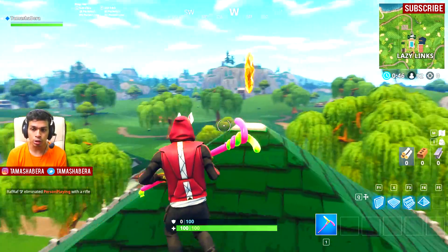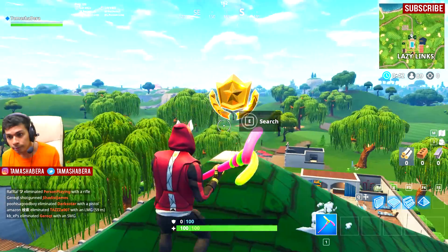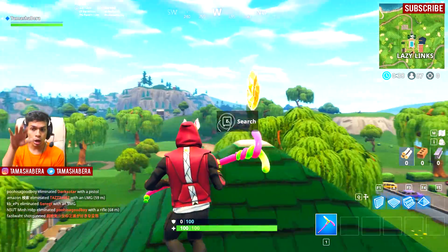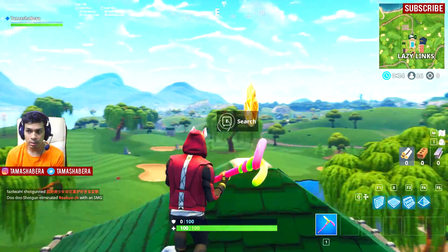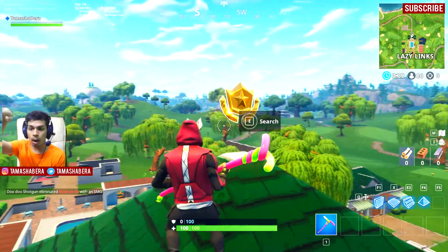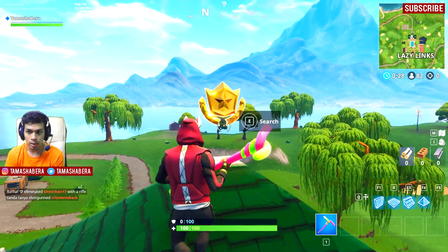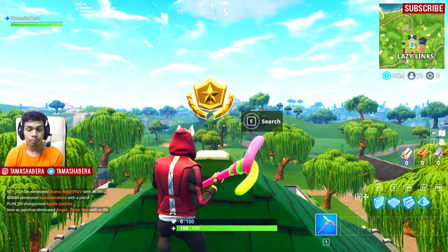So this is the first location, which is on top of Lazy Links — the big house on top of Lazy Links. One of the secret battle stars is located on top of this big pyramid structure at Lazy Links. It is at the top position of the map where the golf course is exactly located, so you can come over here and collect the battle star for yourself.